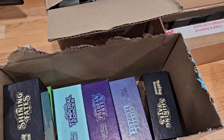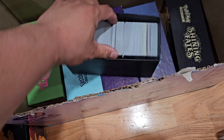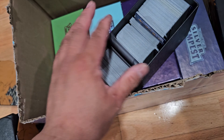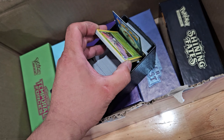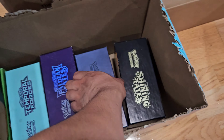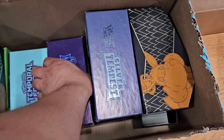Let me know if you guys want to see a video of me trying to unbox and see what I got, because I saw some Temporal Forces in there. Mostly modern sets which I don't mind because they are the playable cards I like to sell. I have no idea what they have in these — I have not gone through any one of them yet, but all of them are full.